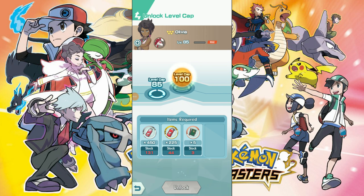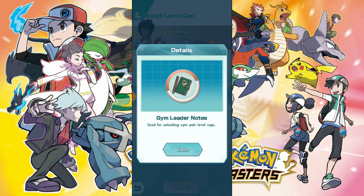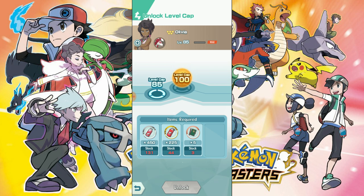In case you weren't sure what I was talking about when I said gym books — that is the item blocking me from completing the level caps for a lot of my Pokemon. For Lucario, which is definitely the one I'm powering up right now, I need these Gym Leader Notes. Fighting Rock is definitely the easiest way to farm them, and right now I only have three — I need five to break that level cap of 100.